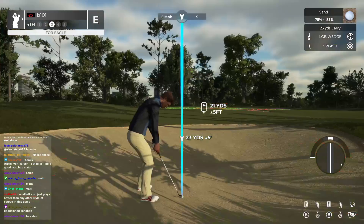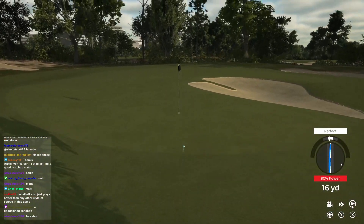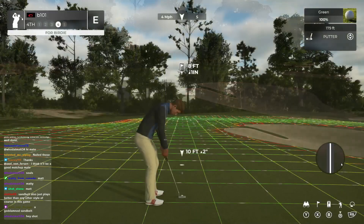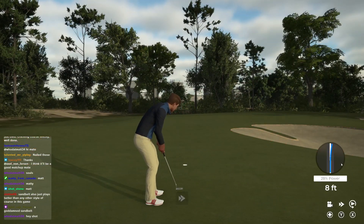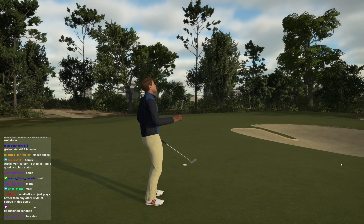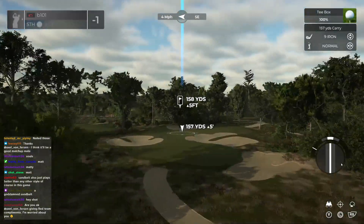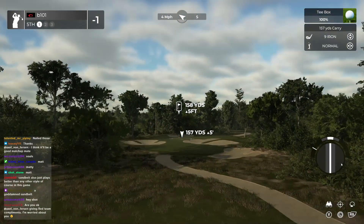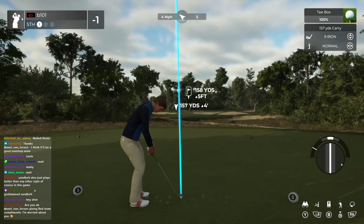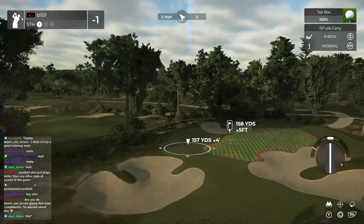Sand belt courses are so difficult to get right — it's a real knife edge trying to design them, but they are so much fun. The size of these bunkers looks great, just really expanding the corridor for this hole. I'm not sure about this one bunker — it feels a touch removed from the area of play. I'd probably lower this bit of the land as well, just to show off that bunker even more.